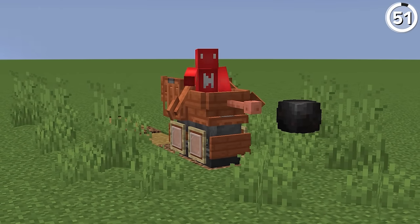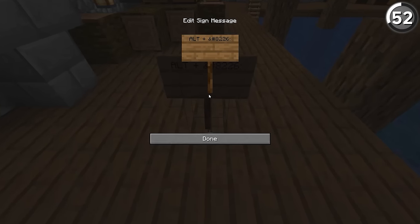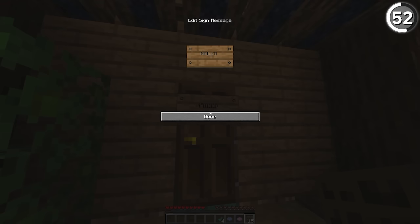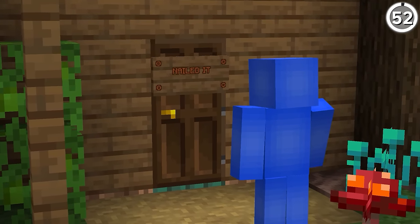With the help of glow ink sacs and gray dye, we can make our signs look like they're screwed down to the wall. All we need to use is the Unicode symbol called the bullet point, and we'll get that convincing round shape. If we then type our text in the middle of the sign, it's going to look a lot more important and should get your friends to pay attention to the message.